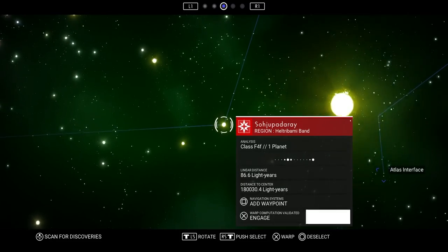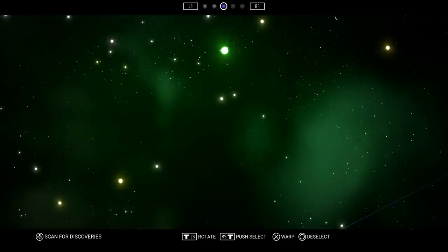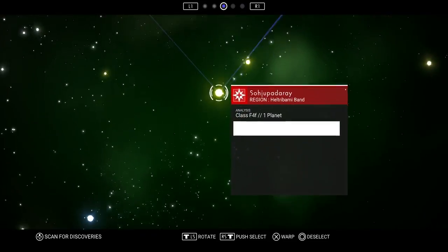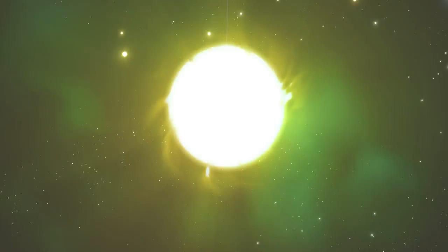If you follow the path of the Atlas, you will stumble across an anomaly in space after a few times warping to another system. This is where I was granted my first Atlas Blueprint. All I was really doing in order to get to this portion of the game was warping to the closest planet that I could.